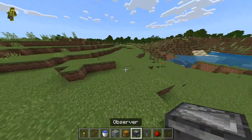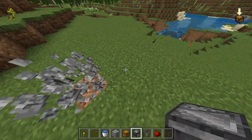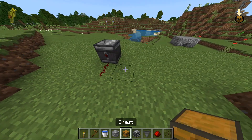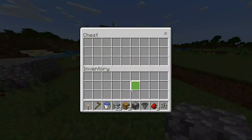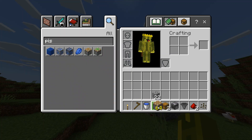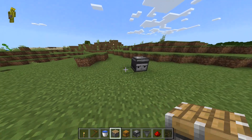The way we're going to make this farm is a bit strange. We put an observer there, redstone there — and I forgot to say, we also need a piston. You don't need a sticky piston, just a normal piston, because it will break the watermelon.